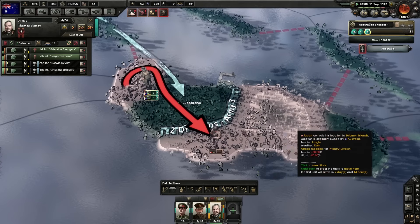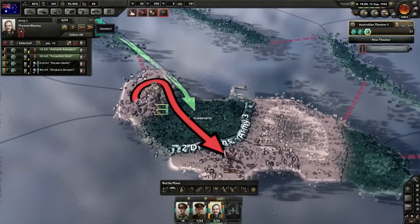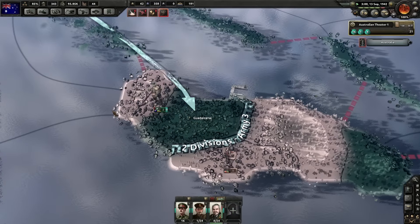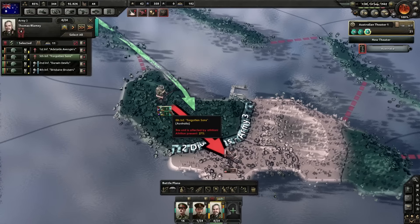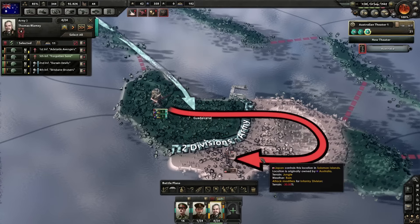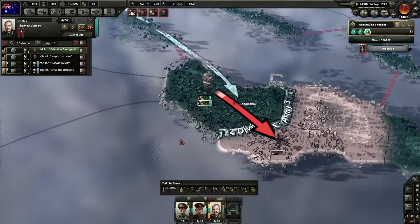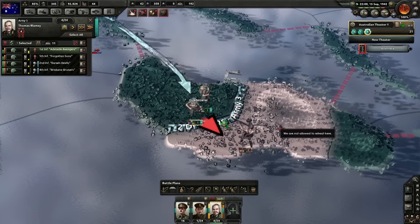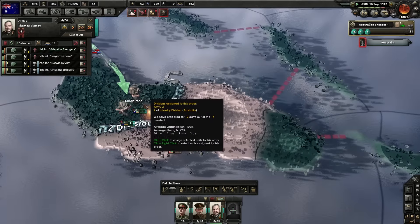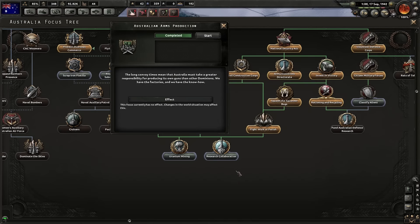They don't have any more ports left, so they're going to have to fortify the jungles and we're coming after them. We're going to start driving, thrusting upwards after this. Island hopping in detail is basically what we're about — that's just good technique right there.